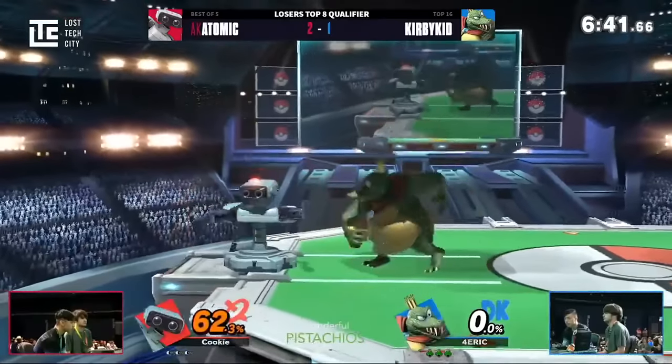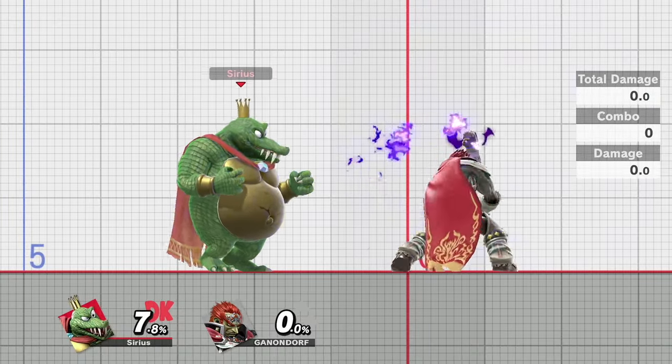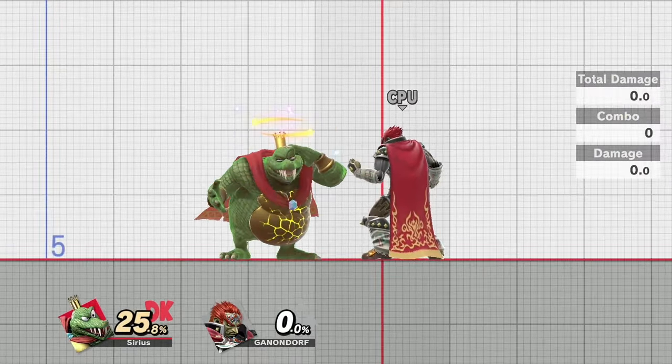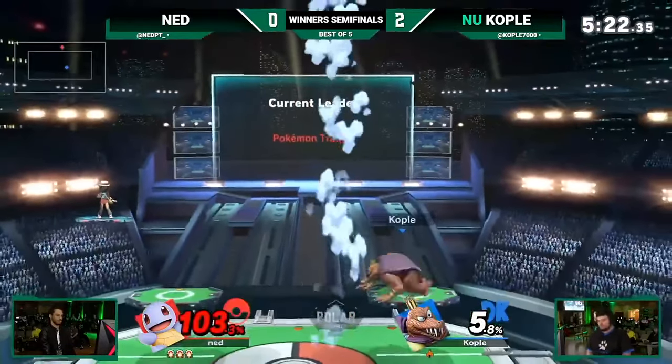If you play K. Rool, managing this armor system is crucial to success. You don't want to get caught by an ultra-powerful move that breaks your armor instantly. On the other hand, you can use it to challenge moves that would otherwise make you flinch and get some nasty KOs as a result.